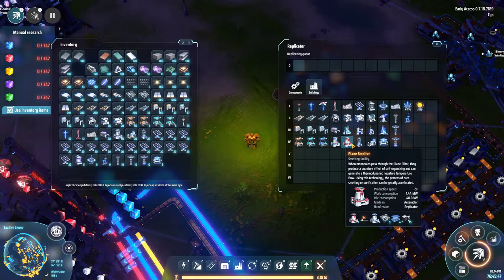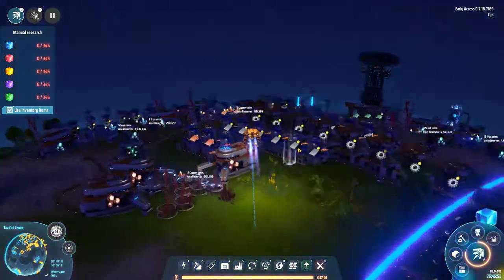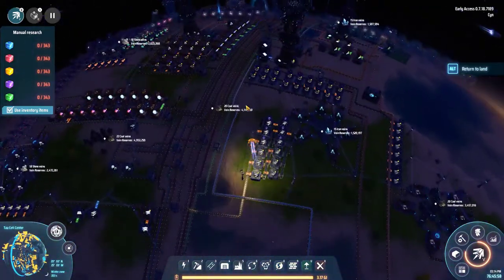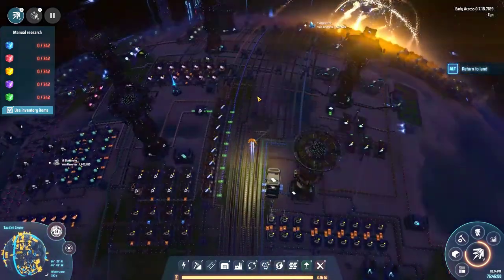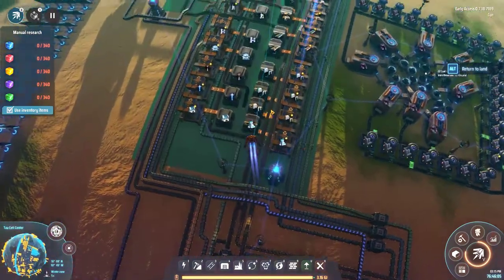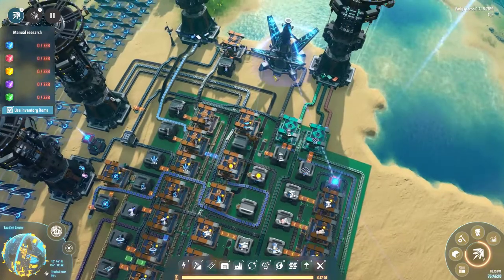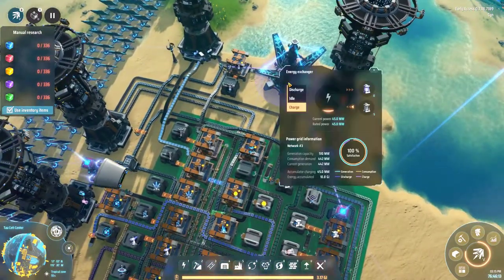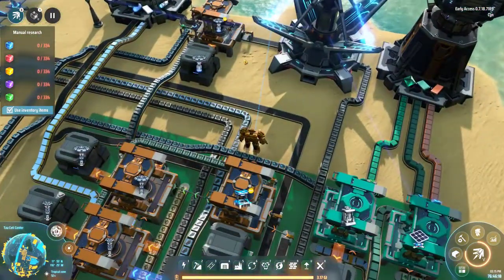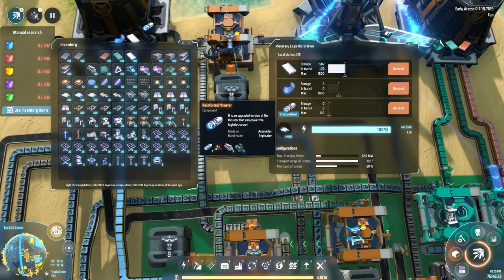If you missed last episode, I highly recommend checking it out. I worked pretty hard coming up with a little design to get all my items into one place — it's pretty compact. I also added in an orbital collector at the end, which is a little tricky because you have to use the energy exchanger. Right now I need to use dusters and I'm not producing a lot of them.